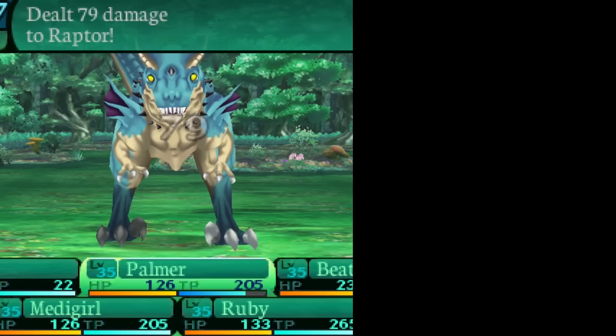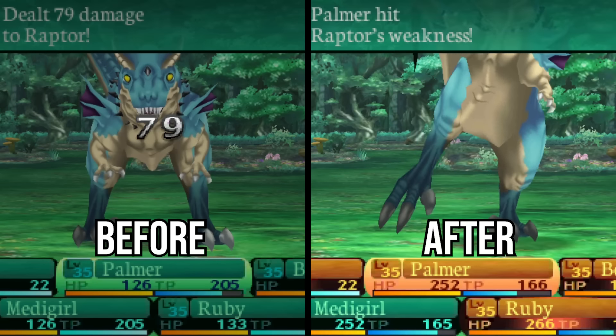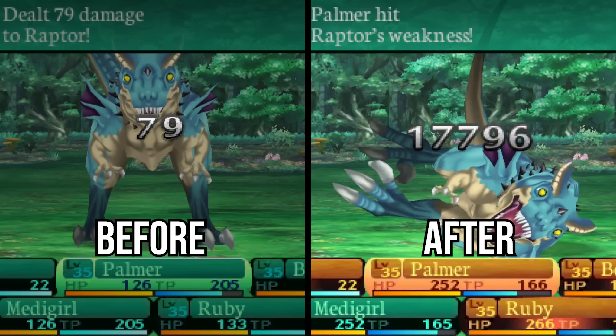This is a medic's normal attack, and after some setup, this is how Starling can make that same medic's strongest attack. That is over 225 times the damage.